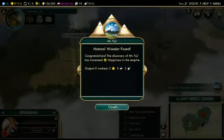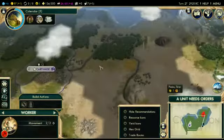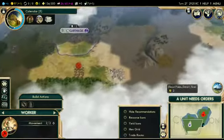Discovered a natural wonder again — Mount Fuji? Wait, where is this? Oh, right there. That's awesome.